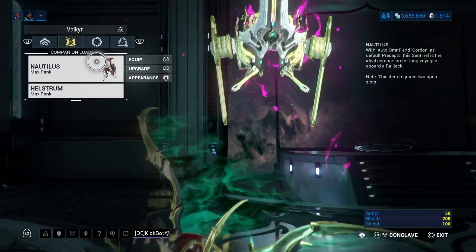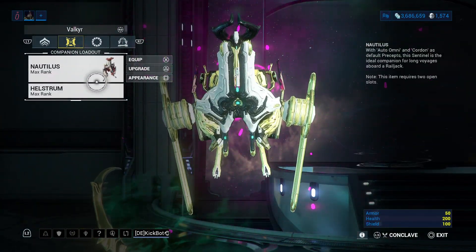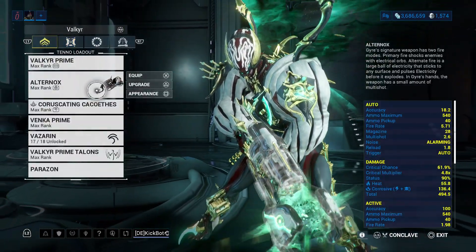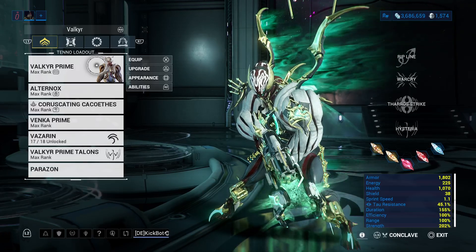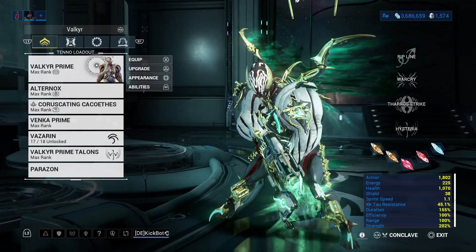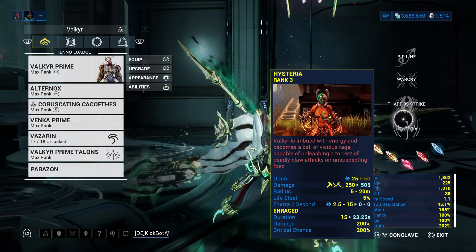We're also using the Naughty Dottie — the Natalus. I have a video about this on my channel as well with the Hellstrom. Now we can actually talk about Valkyr. Before we get into the Valkyr build, let's talk about our Archon Shards, because they are imperative to this build.